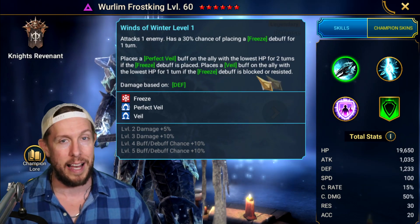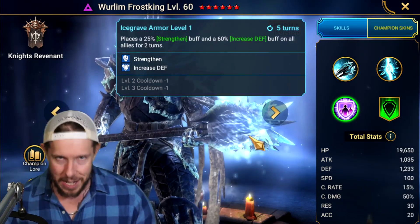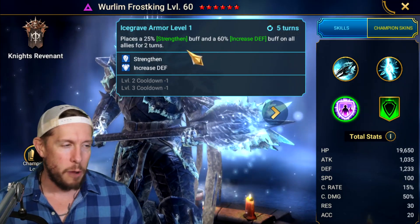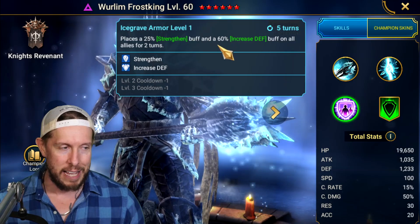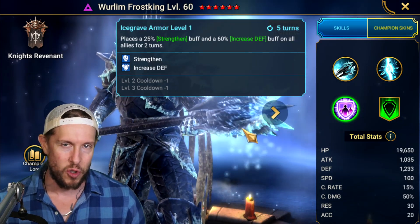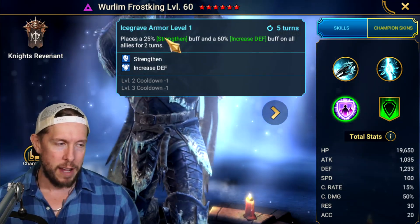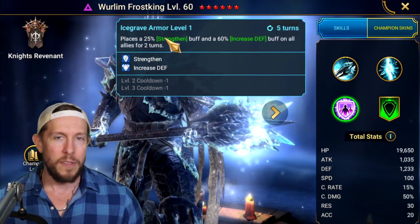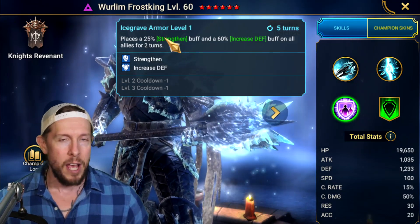On the A3, Icegrave Armor is the highlight of his kit. Despite the already serviceable and unique A2, Icegrave Armor grants the big version of Strengthen and the big version of Increased Defense on all allies for two turns on a three-turn cooldown. This is just one of the better support abilities in the game.